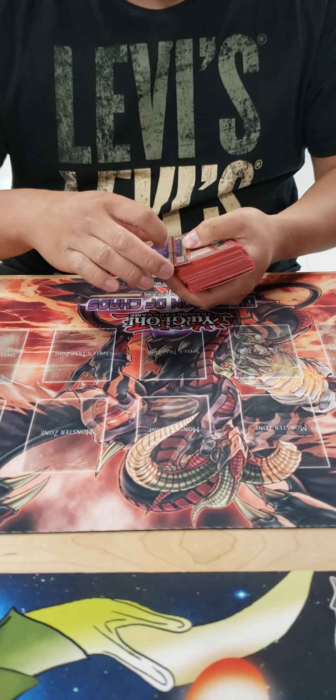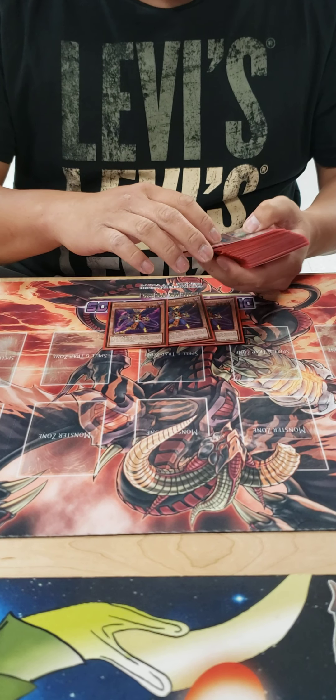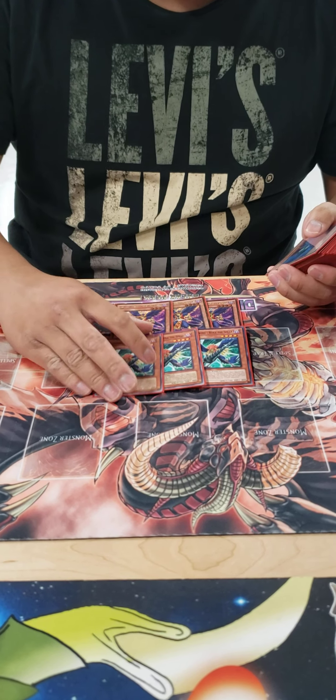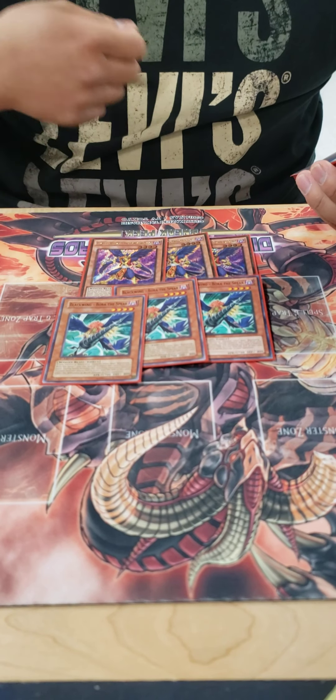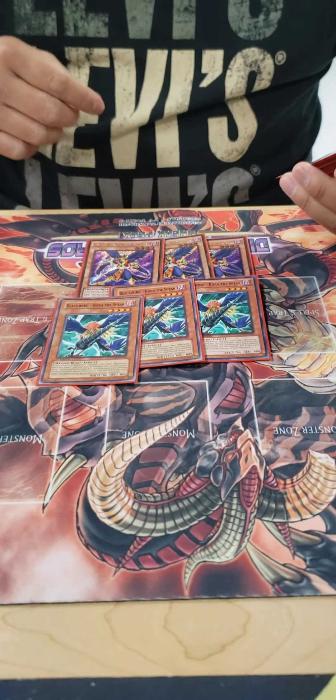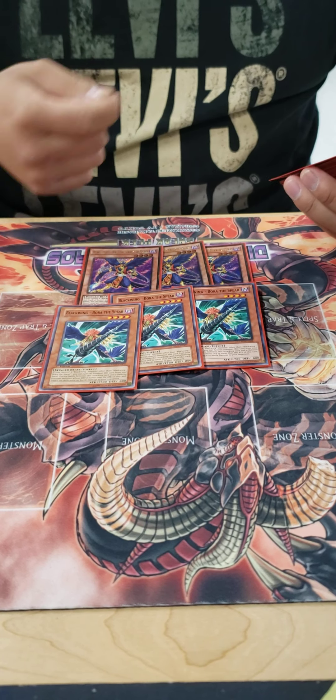So we're gonna start things off. It's triple Kris the Crack of Dawn and triple Bora the Spear, because these are your beaters, your searchers, and your best Whirlwind targets. When you draw some of them, you pretty much have access to your entire deck.